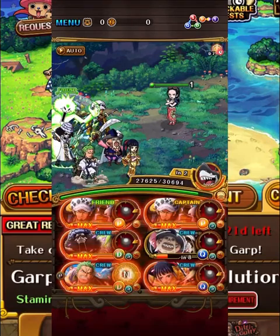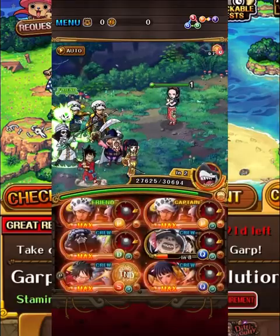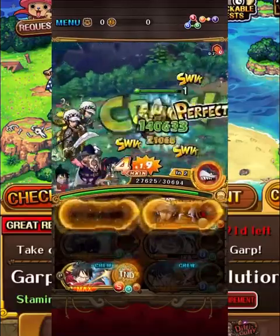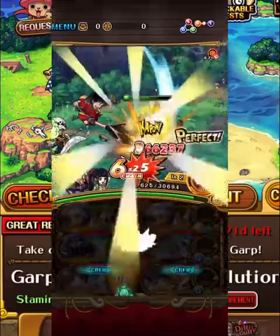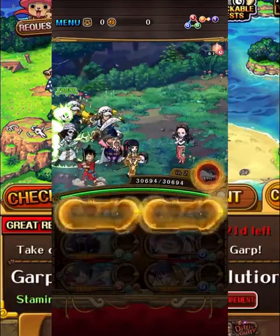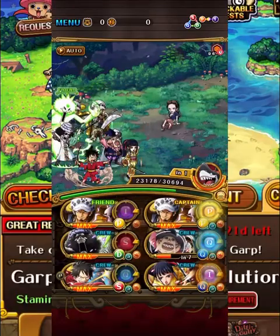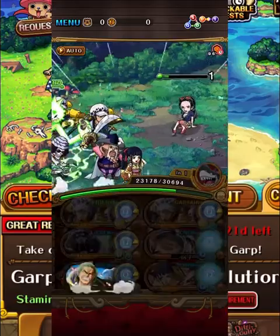Plus Law is just so tanky — fair decent damage as well, and so much tanking, especially with the Miguelo ship. Law can just tank for days, and then with the four thousand healing or something like that.